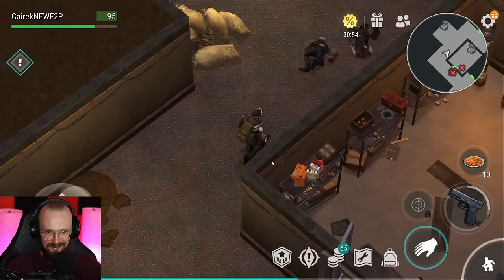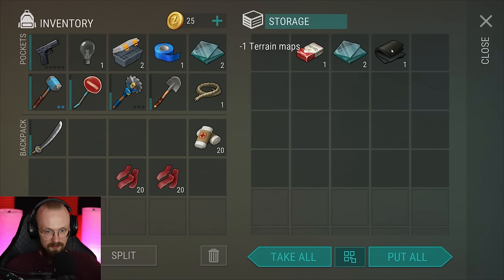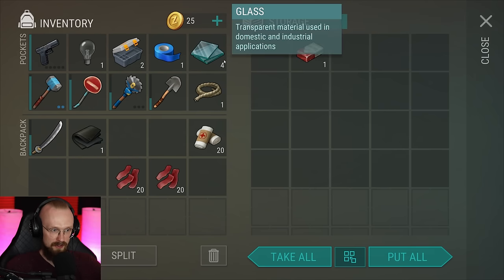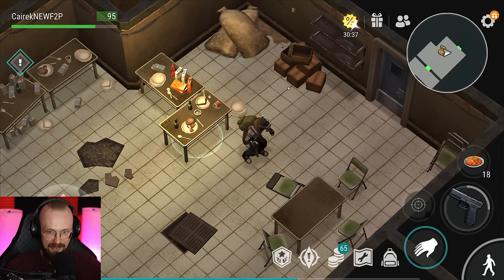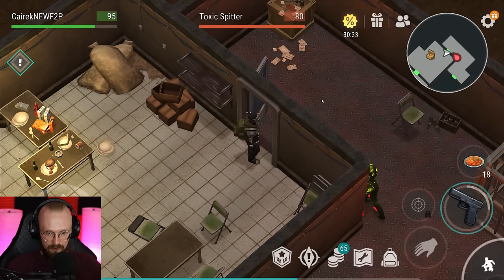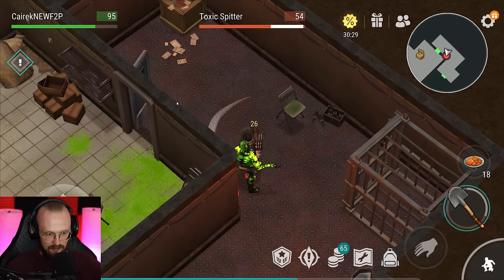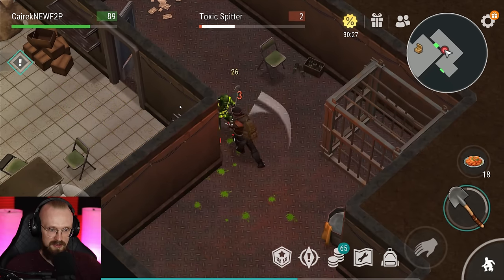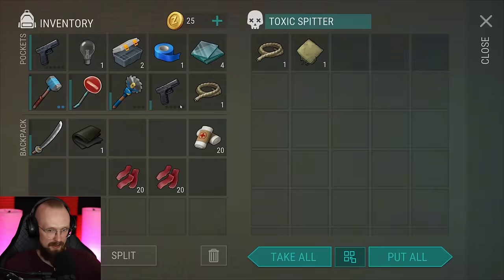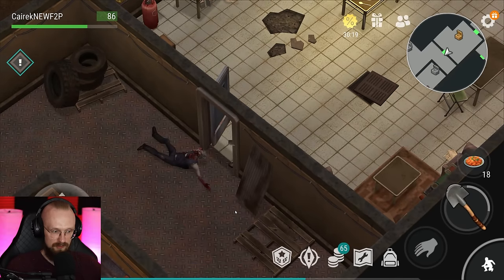Here we have something — a table. Perhaps I'll get some food, some beans, another terrain map. We have gotten a little bit of rubber. We already have four glass, we just need one more. There's a toxic spitter — I can deal with it with my shovel. The trick with these toxic spitters is to attack and move, attack and move, so that if they decide to spit at you, you'll be able to dodge their spits.